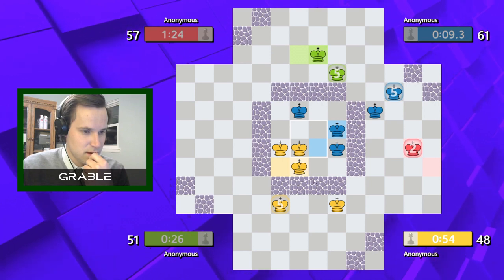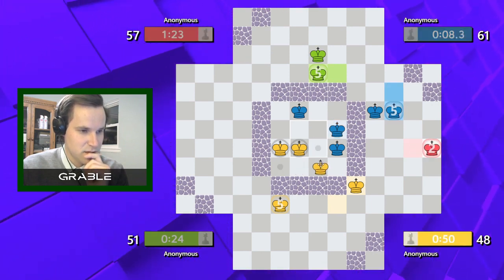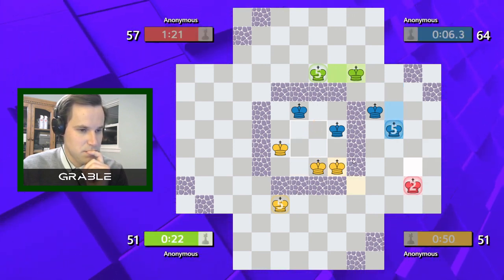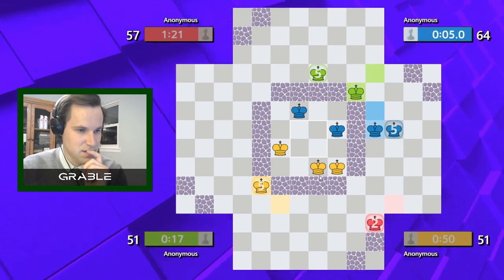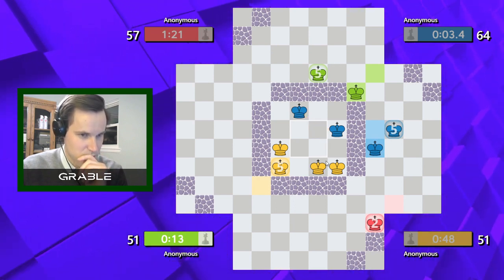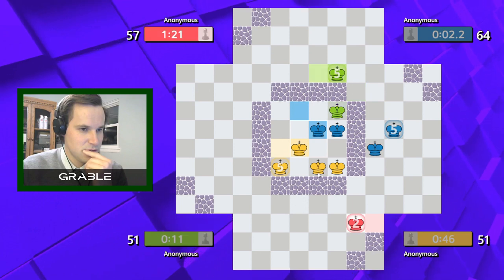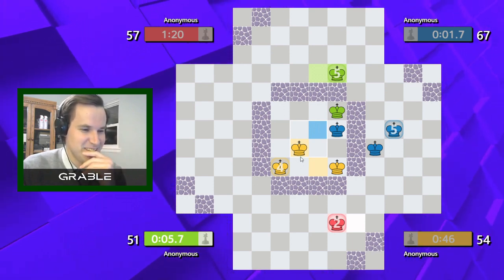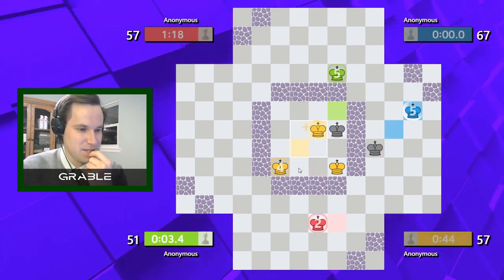Blue has ten seconds left. We're going to try this — bring in our last king into the center. This game is looking really good for us. Now we get this and the game. Red's going to get third place. Will blue stop us here? Right now blue is in second place, so blue doesn't need to stop us. That was a silly move — I could have taken king of the hill. Let's try that and now we get king of the hill!